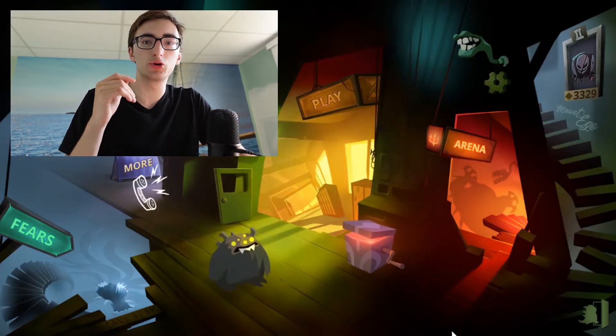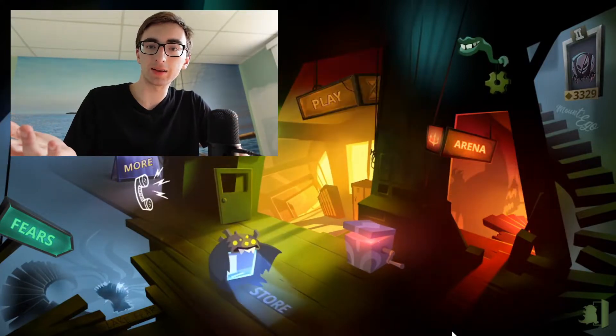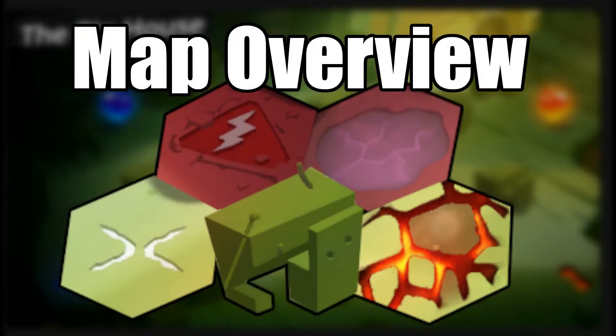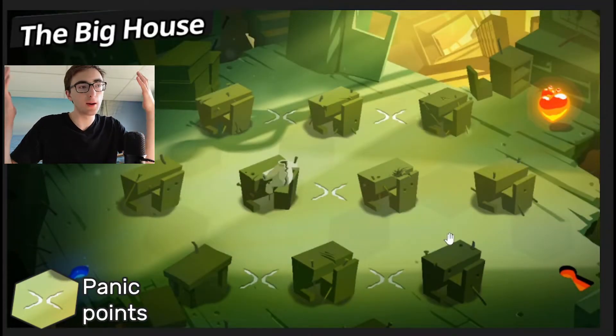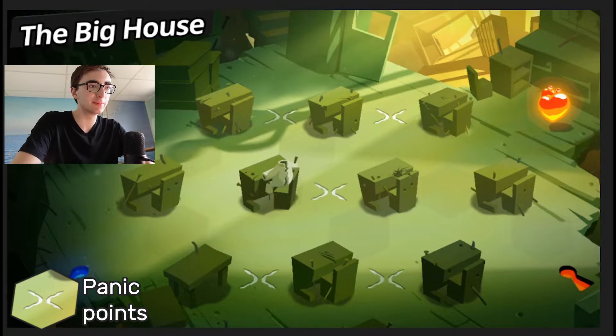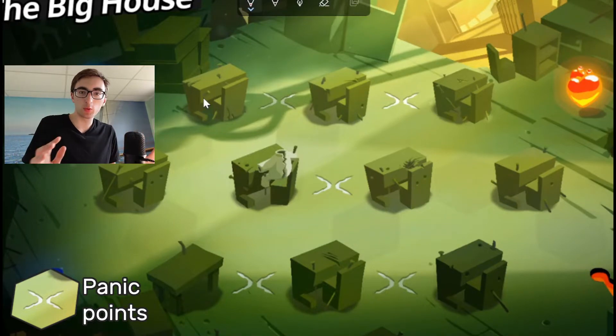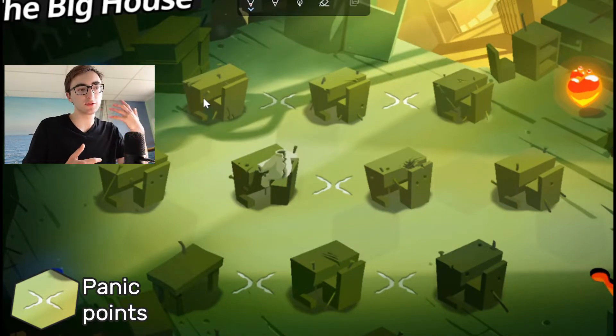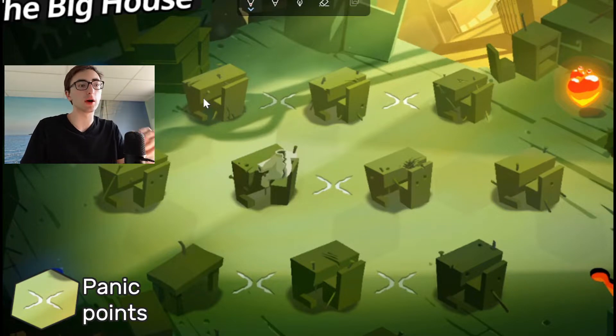First thing I'm going to talk about is Big House and the things that make it special. So here we have the Big House. The first thing you'll notice — and probably one of the most important things — is to know where the panic points are. Here are the panic points. As you'd expect, when panic points are on one side of the map, they're going to be easier for the player on that side to capture.